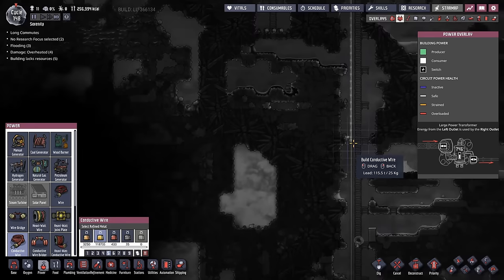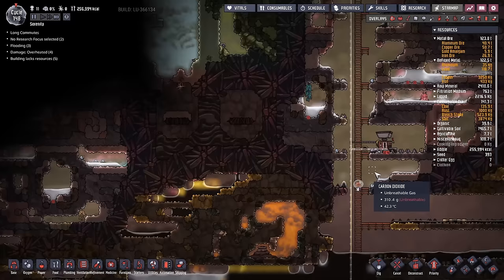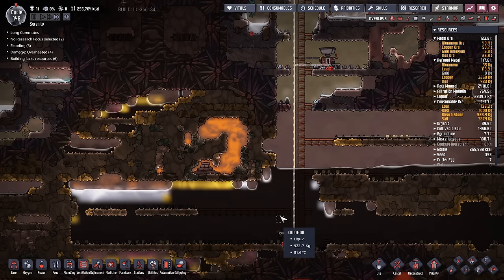That will get us our power down there for running this and getting things started. All we're trying to do here is get up 1.2 tons of steel — 1,200 kilos. That's it. Once we've got that, we can rip all this out and do something else with it.